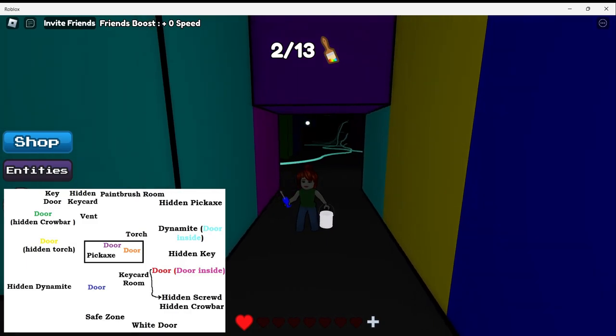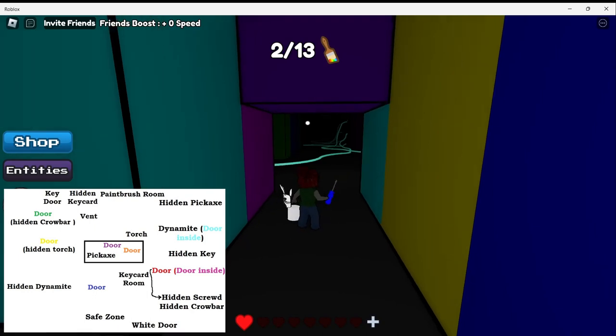This is me right now. I'm at the red doors — that's where I got the screwdriver. First we will go and open the hidden screwdriver area, and after that we will head to the vent and open that.